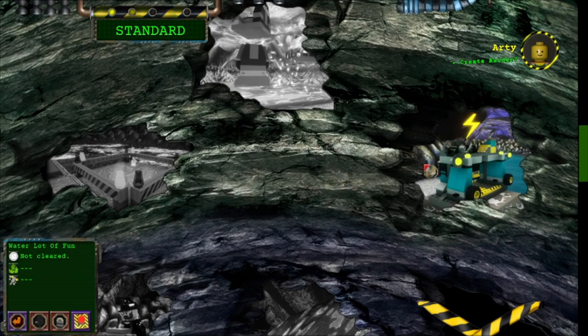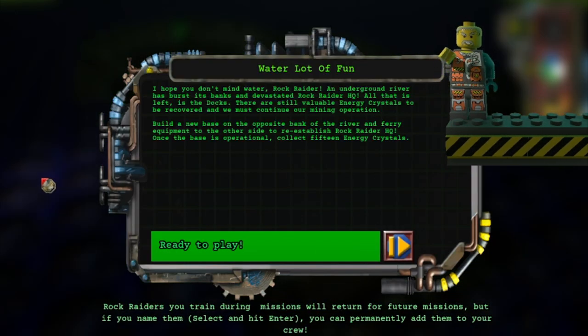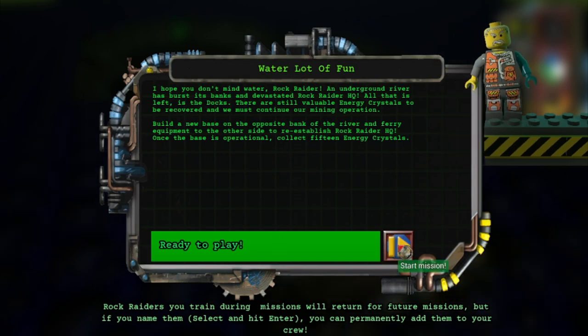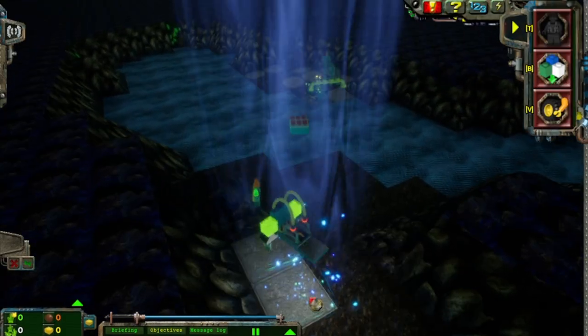That leaves us to the next level: Water Lot of Fun. I like the pun. I hope you don't mind water, Rock Raider — I don't. An underground river has burst its banks and devastated Rock Raider HQ. All that is left is the docks. There are still valuable energy crystals to be recovered and we must continue our mining operation. Build a new base on the opposite side of the bank of the river and ferry equipment to the other side to reestablish Rock Raider HQ. Once the base is operational, collect 15 energy crystals. The missions are starting to get more complicated from now on — honestly, that's a good thing.